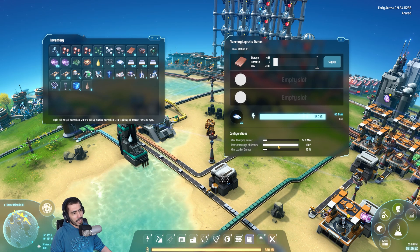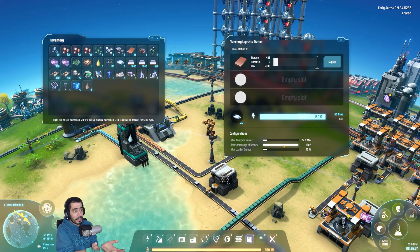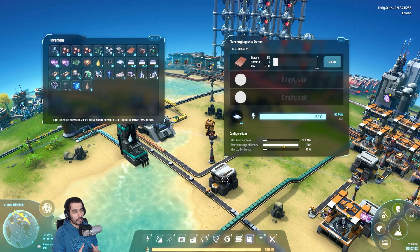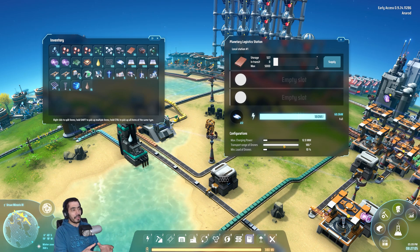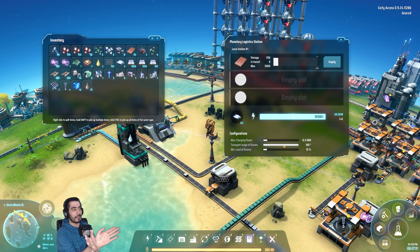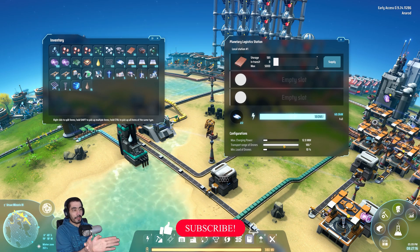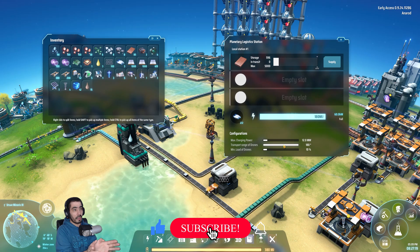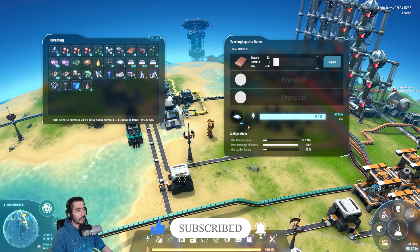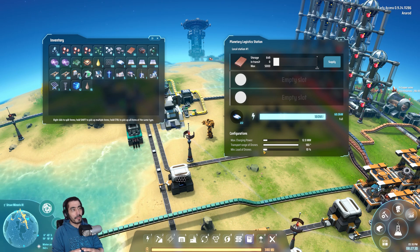There's also a feature I don't fully understand yet: apparently you can set a 180-degree range pointing in a specific direction to control where transport drones will operate. I'm not sure how to set the front and back, but that option exists.